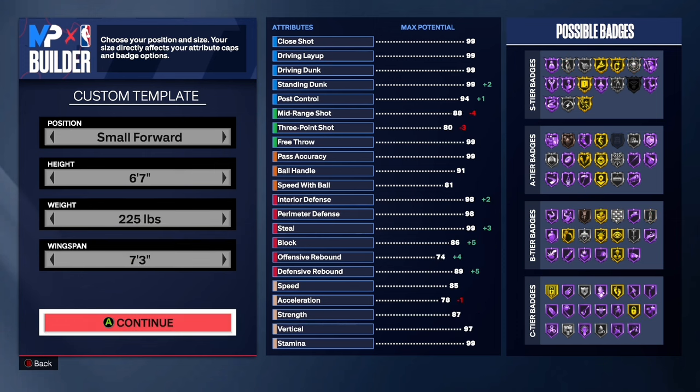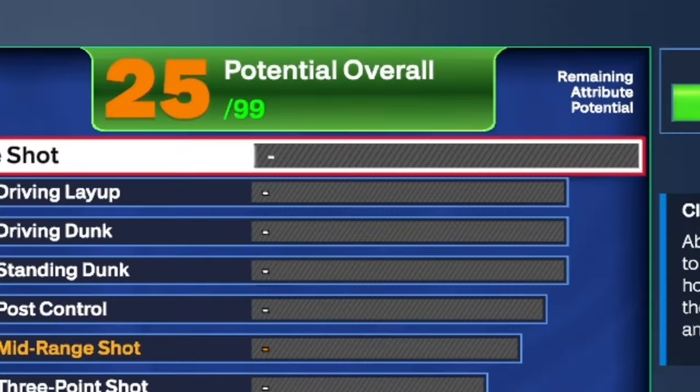Six foot seven, 225 pounds, and a 7.3 wingspan. That 7.3 wingspan is definitely going to be deadly.